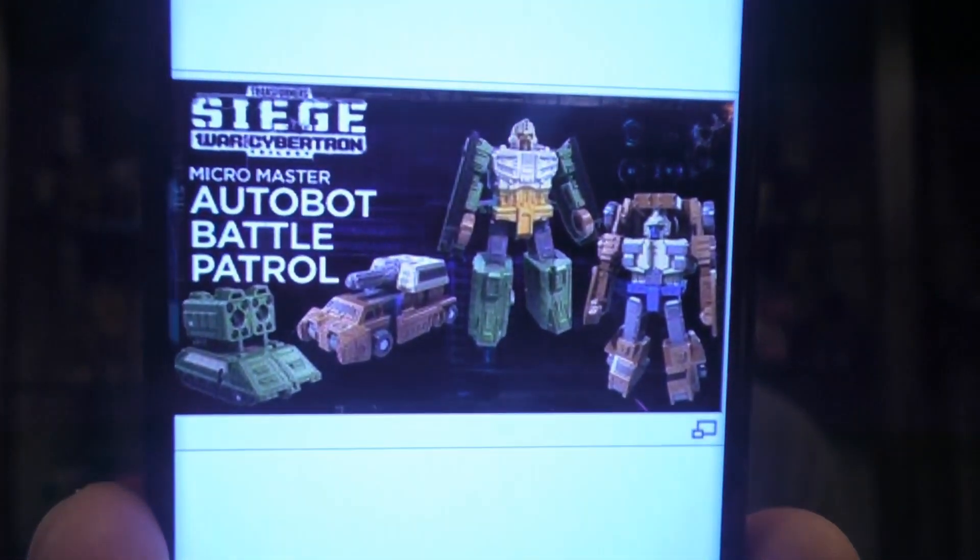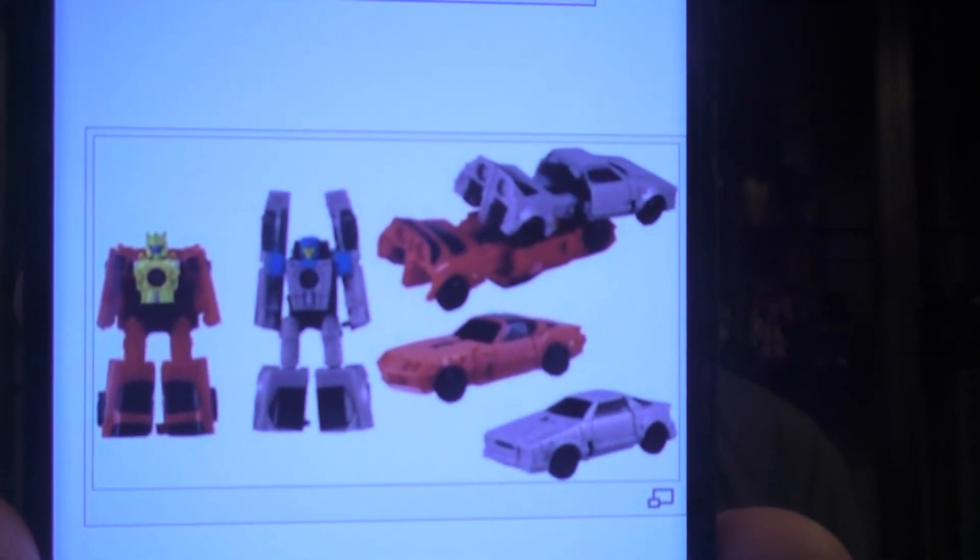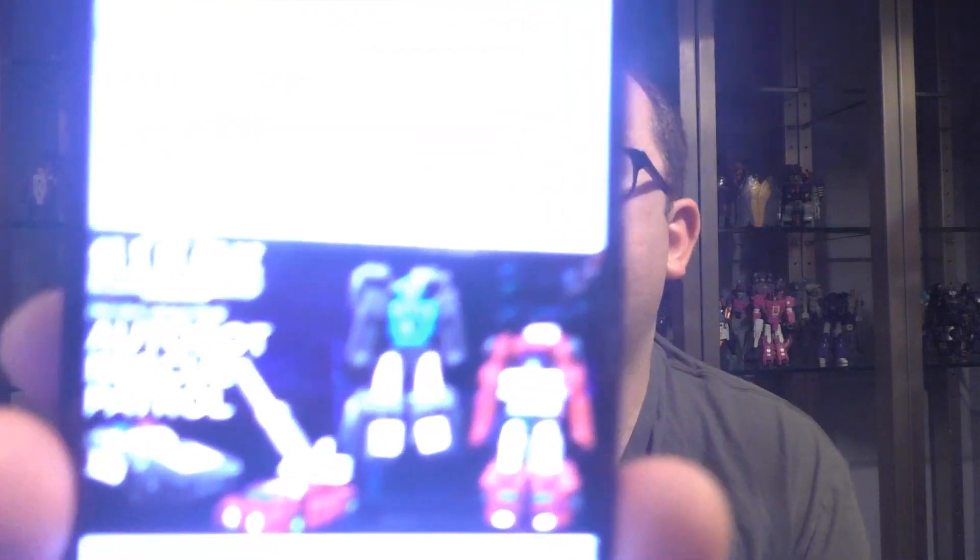Next we get Micromasters: Autobot Battle Patrol, Autobot Race Control, and Autobot Rescue Patrol. Now in G1 there were three per set, but in the Siege line there are two per, which is fine — you can't win them all. They almost look like Mini-Cons. So that's the Race Car Patrol and Rescue Patrol — they look good.